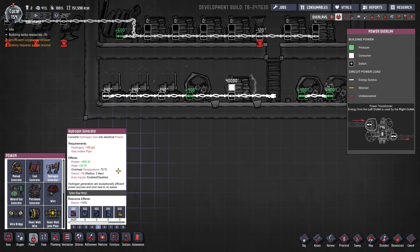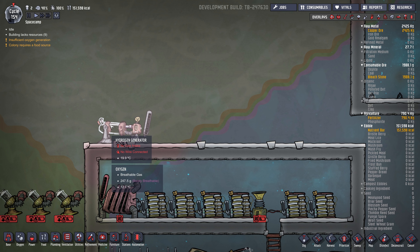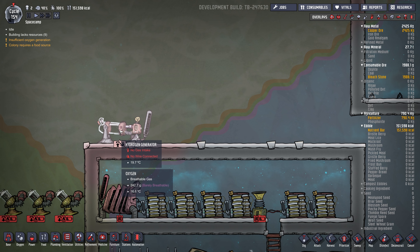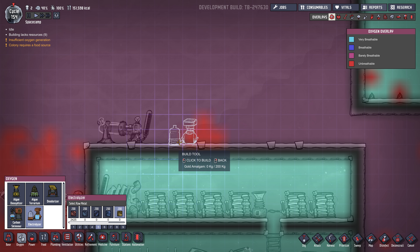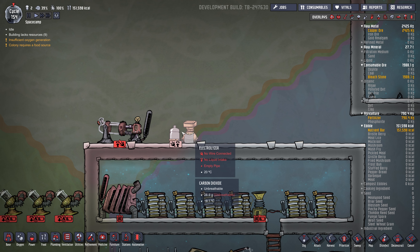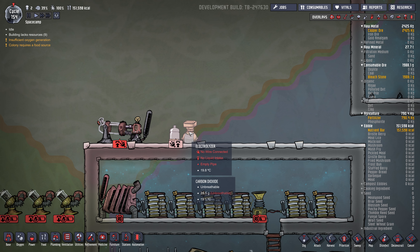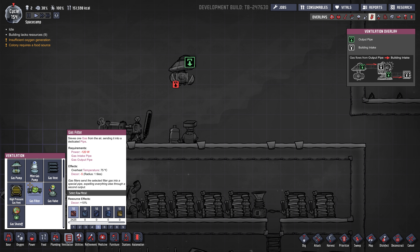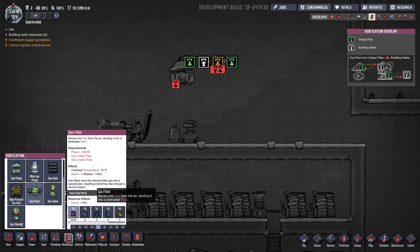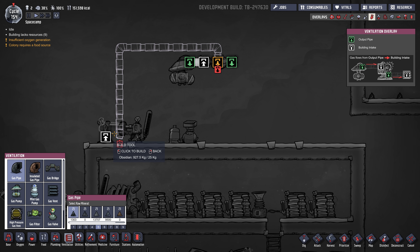Along with the coal generator, the research for the hydrogen generator gets unlocked at the same time. This thing generates 800 watts. Your main source of hydrogen is going to be the electrolyzer — this is what generates most oxygen for your base mid-game, and it also gives off hydrogen. What you do is suck it up with a gas pump and then filter out the hydrogen using a gas filter. That's the input, the filtered output, and then everything else — probably oxygen — goes off to the base.